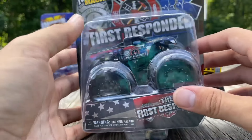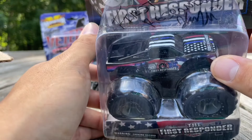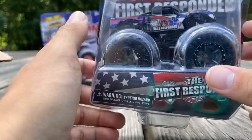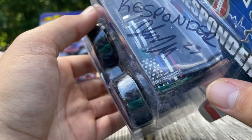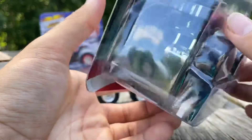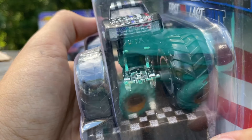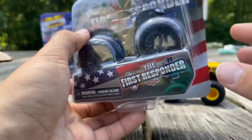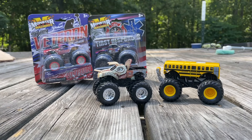Next is the First Responder — the teammate to the Veteran with a similar patriotic theme. This is also a real-life truck, and he actually got this one signed, which I didn't know. It's another trophy truck body. Look at the flag going from the hood to the roof and ending at the tailgate — silver base, gray wheels, black beadlocks. Look at the painted grille with the Ford logo. I love this one so much. I love both of them and the red, white, and blue packaging — it's really going to add great color to my wall.